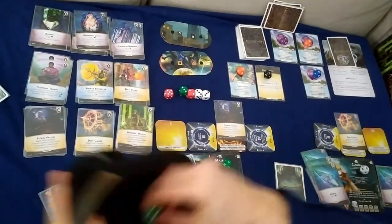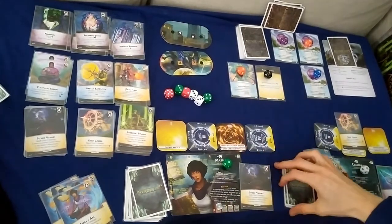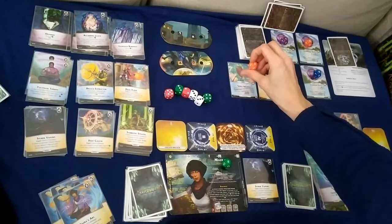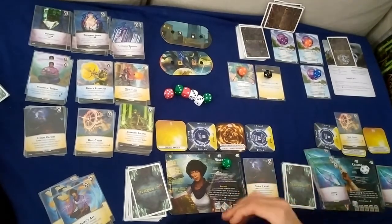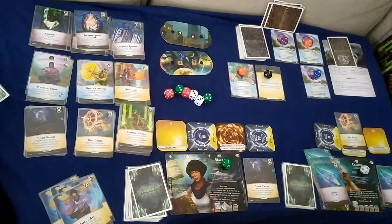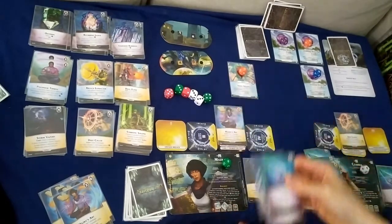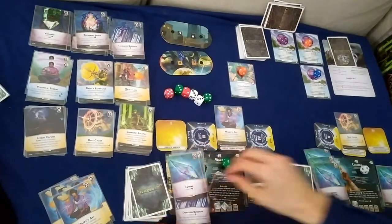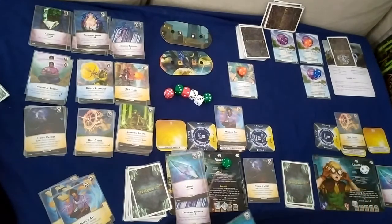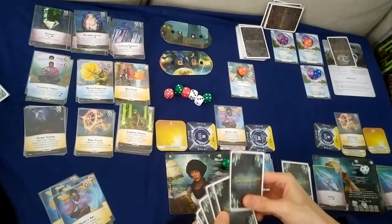Last turn of the round: Masra. Cast Storm Vapors for three, gain a charge for casting. With seven ether, pay seven to get rid of that power card. Prep Masra's Arc. Any ally may discard a card to gain one charge — let's discard one. End turn, draw back up to five.